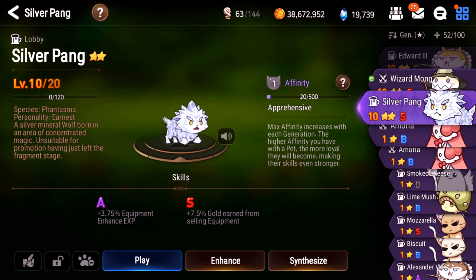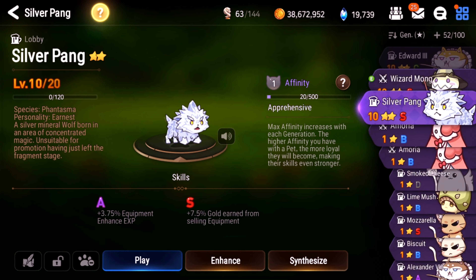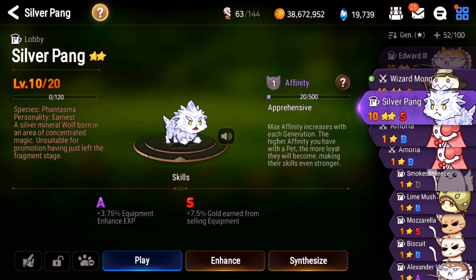One final thing to note about synthesizing: you have to synthesize with the same type of pet. When they say 'type,' they don't mean the actual cat or wizard appearance — it has to be a lobby or a battle pet. So I can synthesize a Flumos with a Wizard Mong because they're both battle pets, but I can't synthesize a lobby pet with a battle pet — they simply won't show up as options for each other.